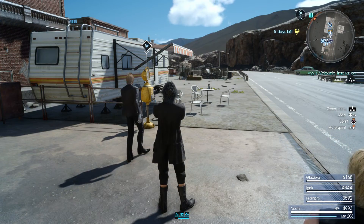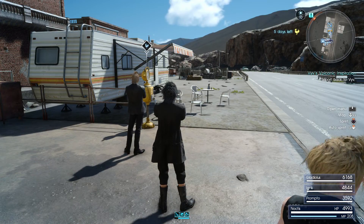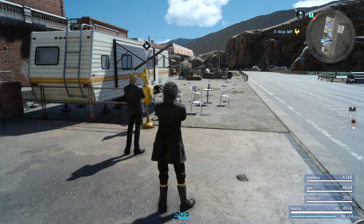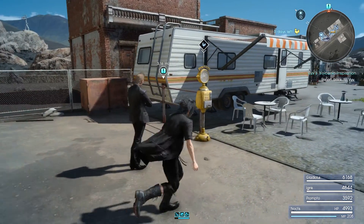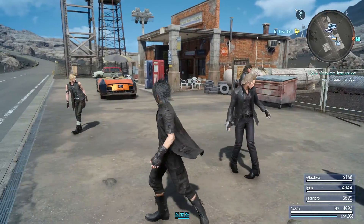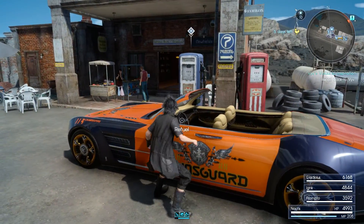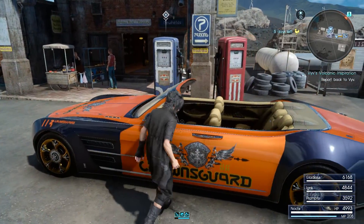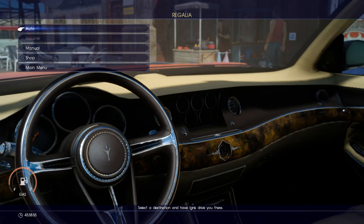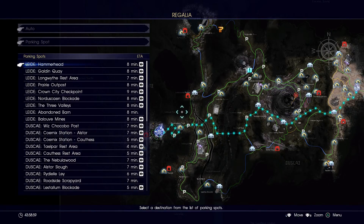Hey everyone and welcome back to Final Fantasy 15. On this video we're going to continue to do all sorts of hunts and side quests in past Lucis in preparation for finishing up Chapter 13. We left off having just gone to Mount Ravito to take pictures for Veve and Lestalem, so let's go ahead and head over there first and finish up that quest.